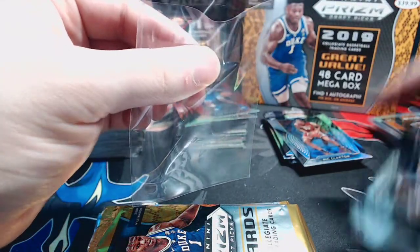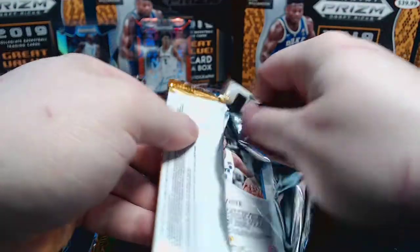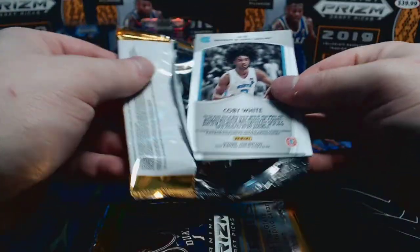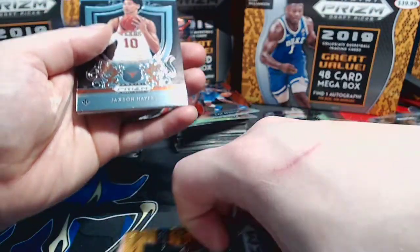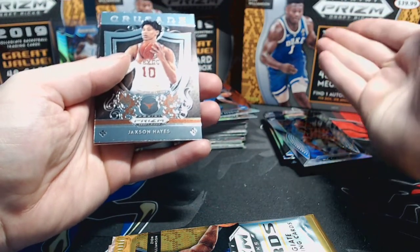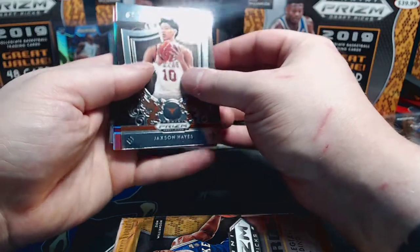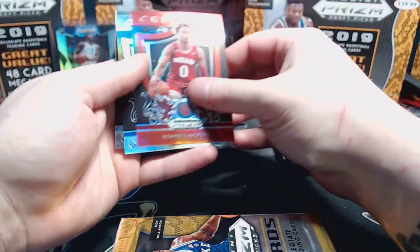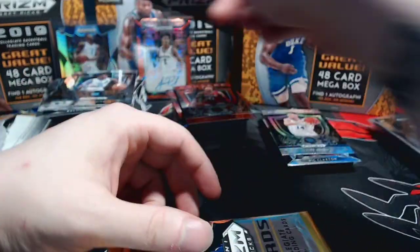Zion Williamson base, Cam Reddish red, Rui Hachimura red, and Keldon Johnson base. I can just say I have a newfound respect for breakers - it is so incredibly difficult to open packs in front of a camera, make sure you don't hit the camera sitting right at your chest, say all the card names properly, open packs on camera. Jackson Hayes crusade, Romeo Langford crusade, silver prism Tyler Herro crusade, and Coby White crusade - four crusades that pack, that might be a first!